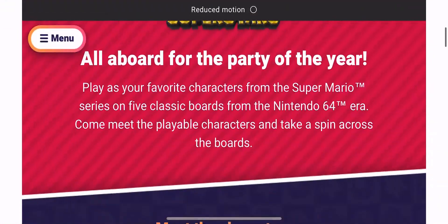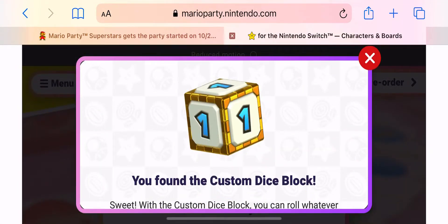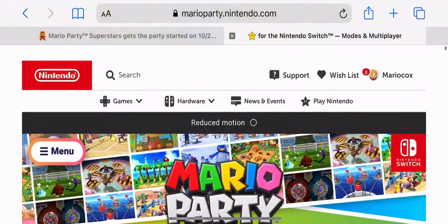So now we're on a roll finding old school Nintendo 64 Mario Party dice. As you can see here, they kind of show off the levels — and now we found the custom gold dice block. You can see the levels here: Peach's Birthday Cake. Just a bunch of cool stuff. This game's really looking good, guys.